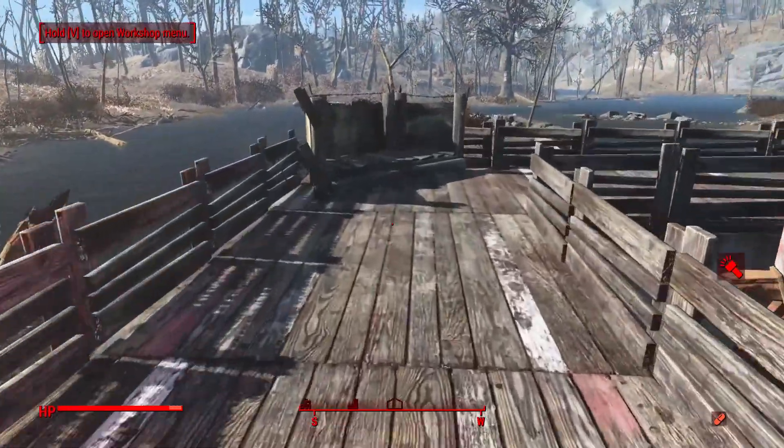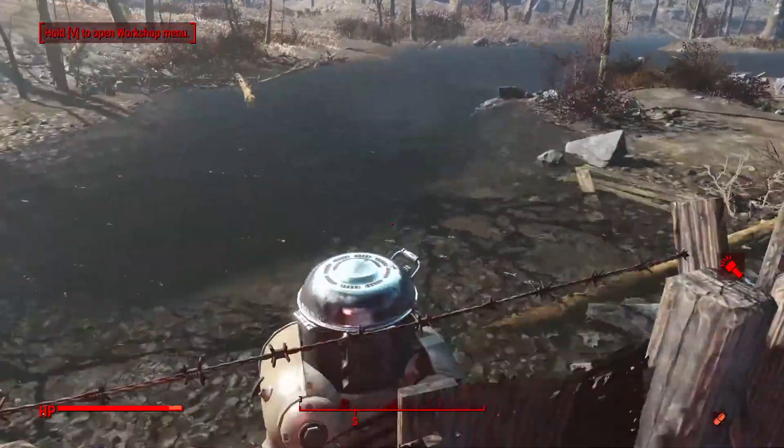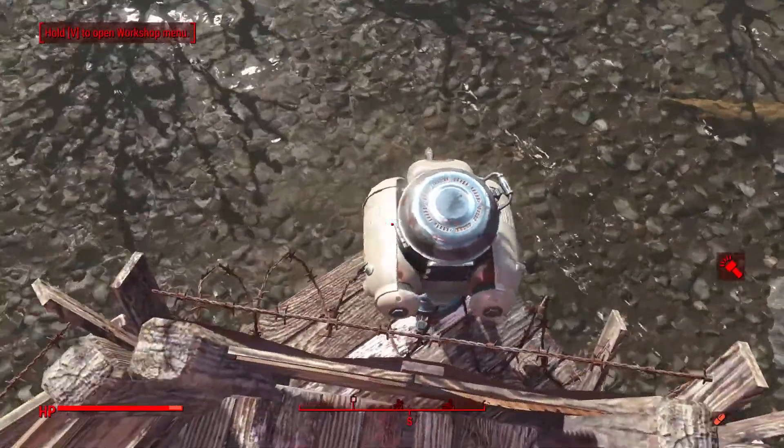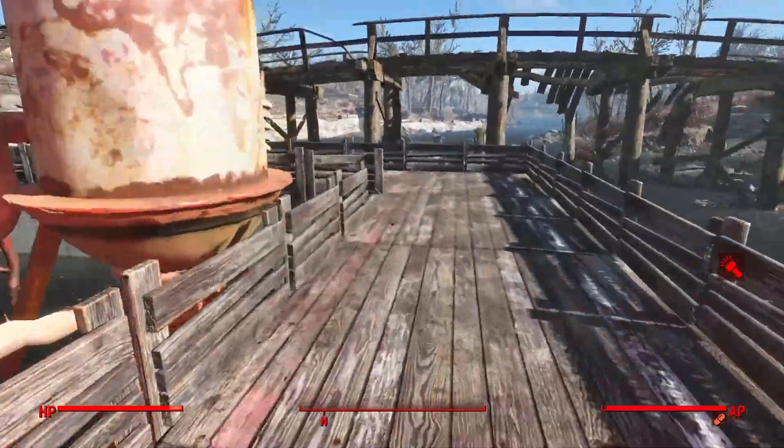Moving over here, we have a guard post — this is the other type without the big stand with a stairway going up the back. Then here we have the other variant of the Mark 1 turret that has just one post going down the middle rather than three legs.